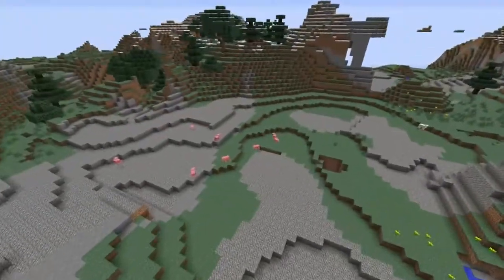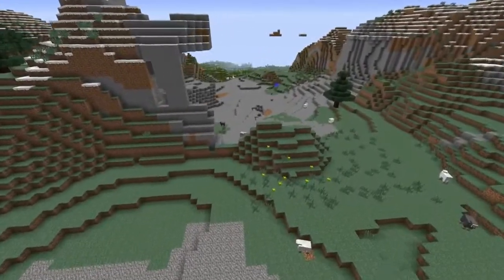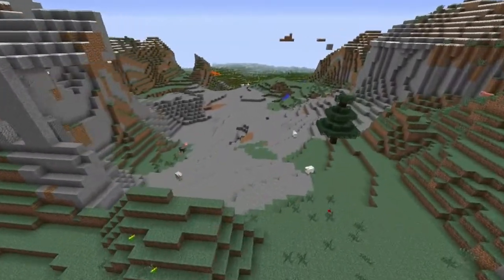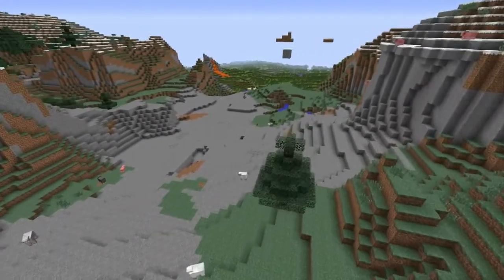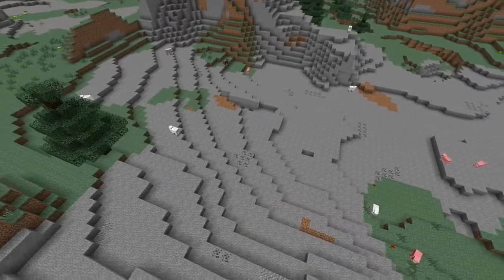There's holes and lava everywhere. And after a while we came across this area. Now this was almost ideal — we've got a mountain either side and a lot of space — except it wasn't flat enough.